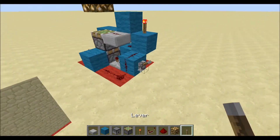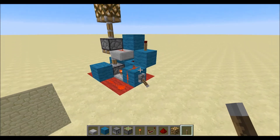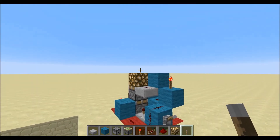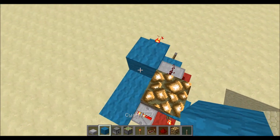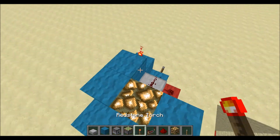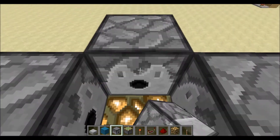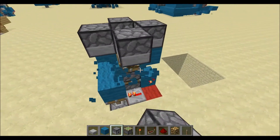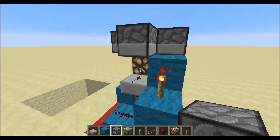Before we move on to the dispenser part, let me show you how this looks right now. We got the double piston extender here and the retraction. Now what you're going to do is place some blocks here.